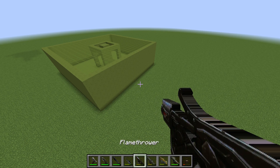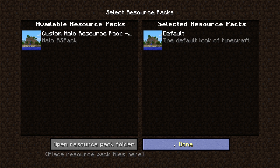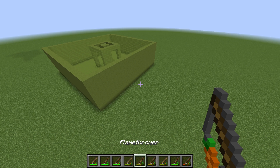So the weapons are actually carrots on a stick, which are retextured to look like the weapons from the Halo series. Because they are not 3D models, but just simple images.